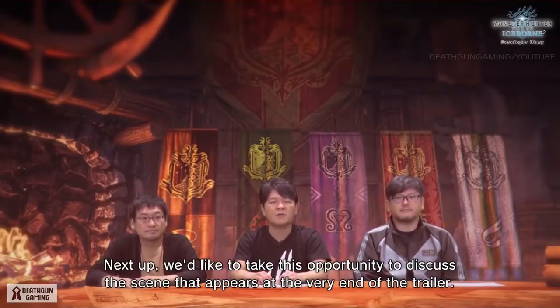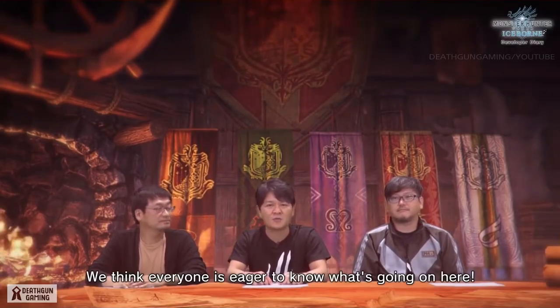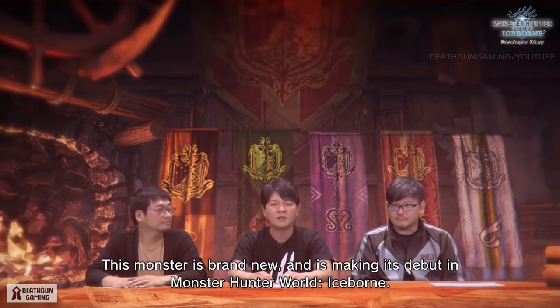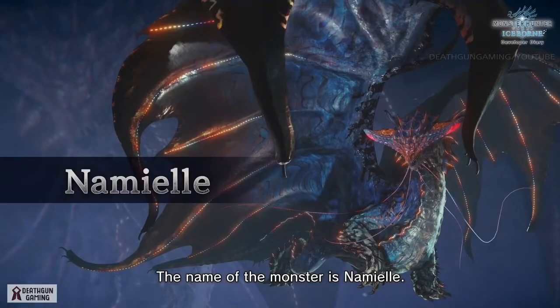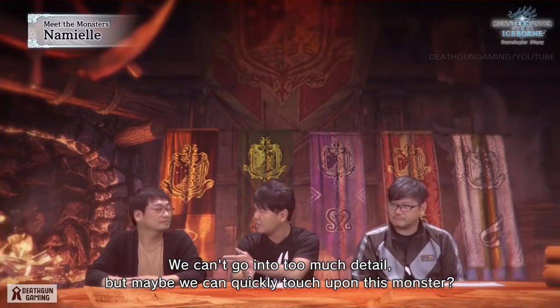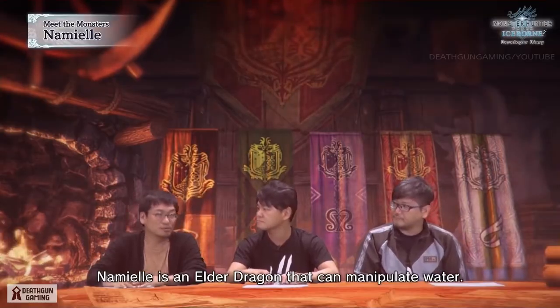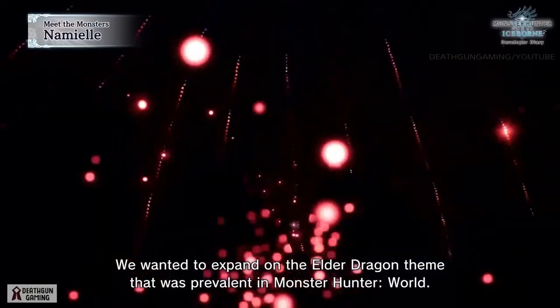Next, we'd like to discuss the scene that appears at the very end of the trailer — we think everyone is eager to know what's going on. This monster is brand new and is making its debut in Monster Hunter World Iceborne. The name of the monster is Namielle! Namielle is an elder dragon that can manipulate water. We wanted to expand on the elder dragon theme that was prevalent in Monster Hunter World.